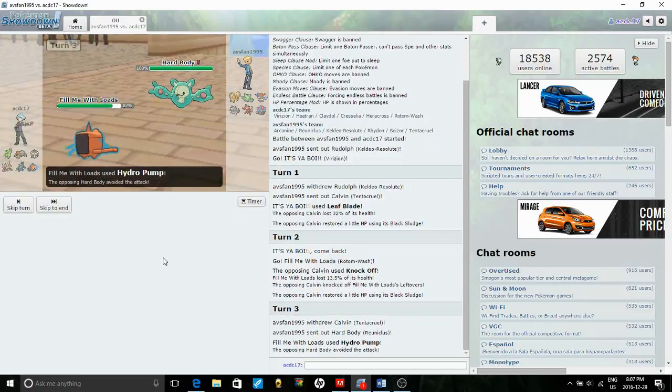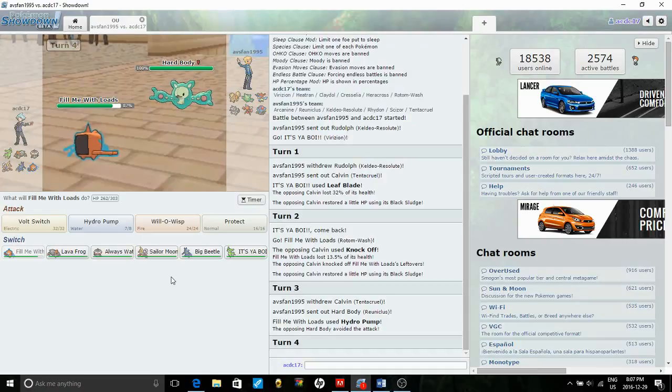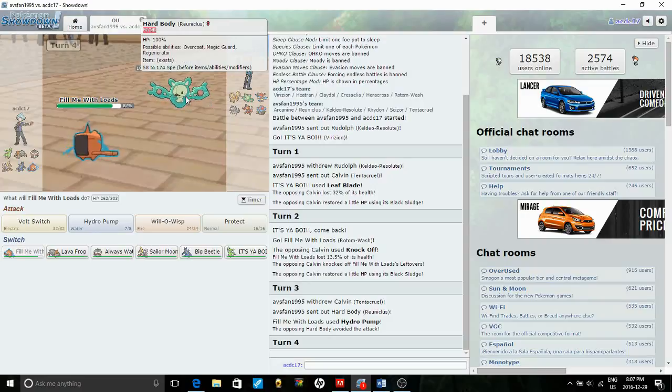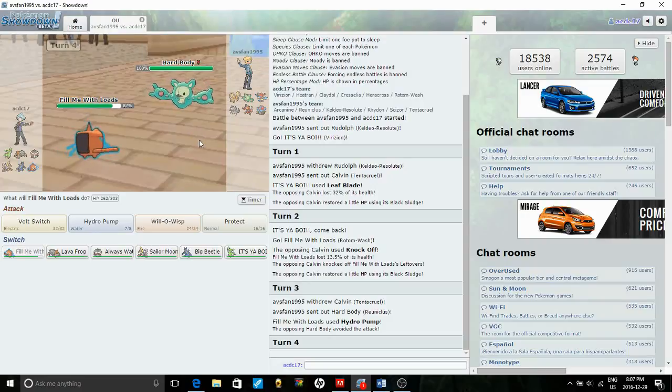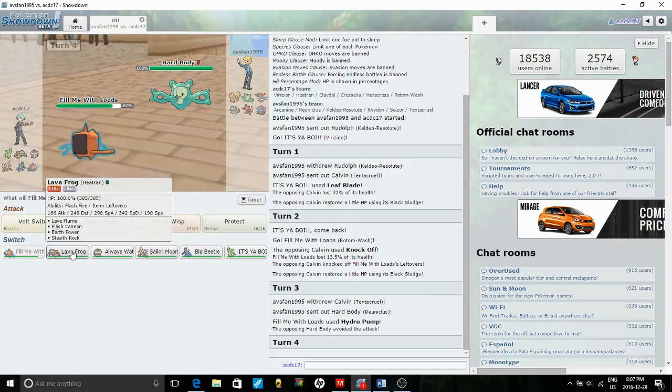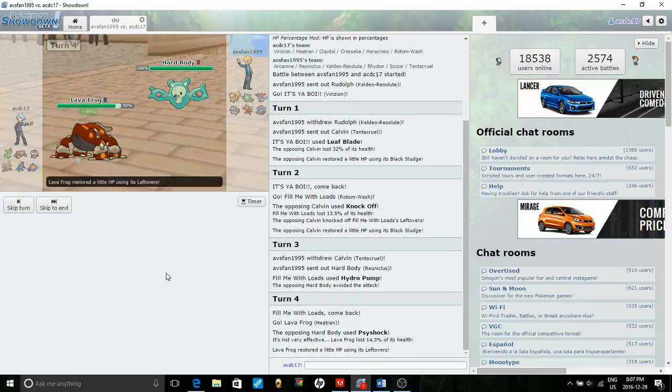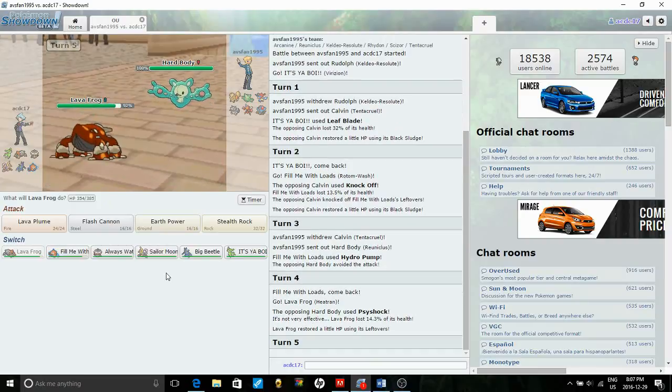He goes into Reuniclus — he was anticipating a Will-O-Wisp. Reuniclus uses Psyshock, which is unfortunate because Psyshock deals with your Defense stat instead of Special Defense, and I made Heatran specially defensive. I think now we just have to click Stealth Rocks and see what it does — he goes for a Calm Mind.